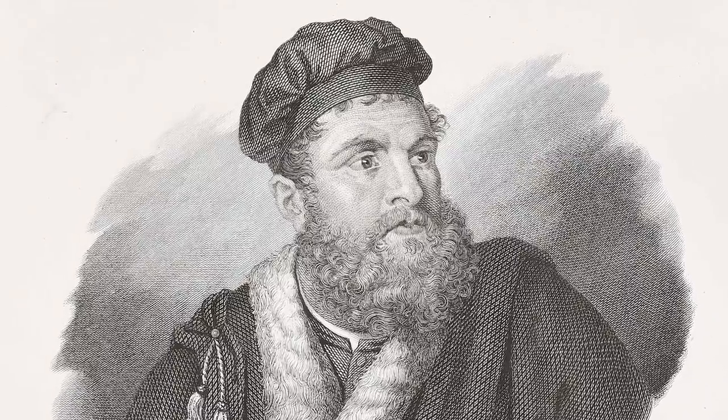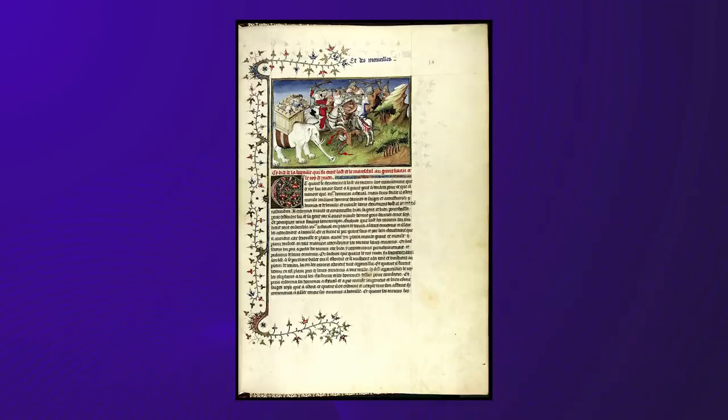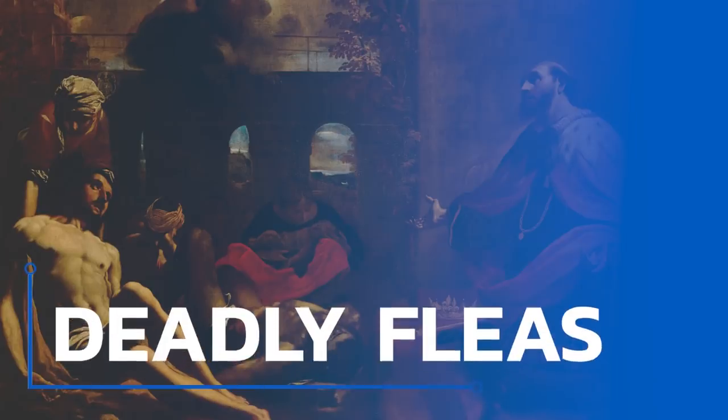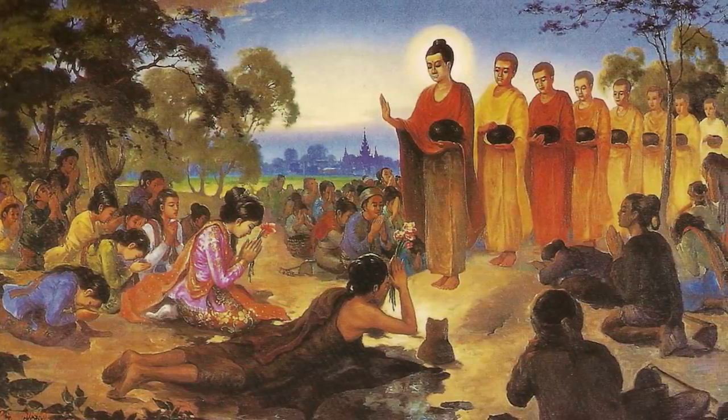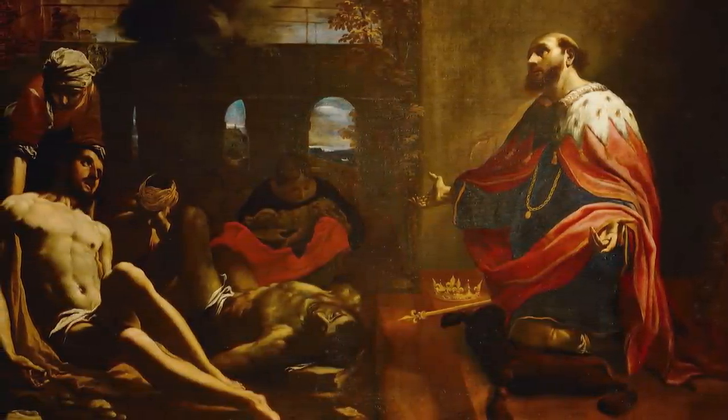Marco Polo is arguably the Silk Road's most famous traveler — one of the few who followed the entire route west to east. He left Venice at age 17 and reached China around 1275, lived there for some 20 years working for Kublai Khan, then returned to Italy in 1295. In 1298 he was captured by the Genoese while in prison he collaborated with writer Rustichello of Pisa to write a Description of the World, later known as The Travels of Marco Polo, which detailed the eastern world for a European audience. Beyond goods like silk and spices, the Silk Road transmitted ideas, technologies, art, and language — even religion, with Buddhism reaching China from the Indian subcontinent via trade routes.